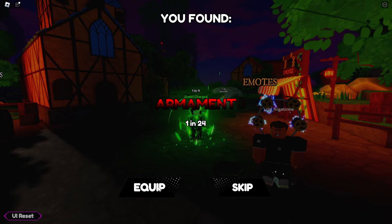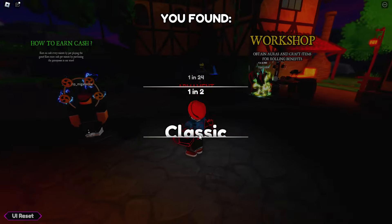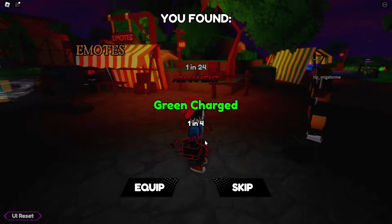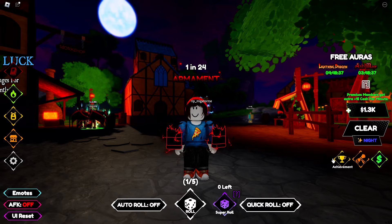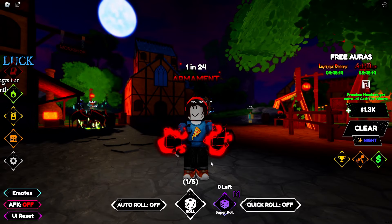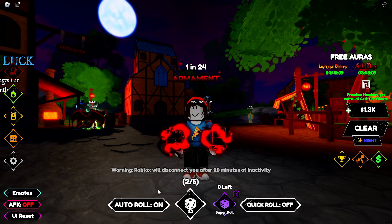Four spins in and we got the Armament — 1-in-24. It looks fairly basic, but it's a common aura so that's expected. Not bad at all. I'll turn off auto-roll briefly to adjust the settings — setting it to skip after 100 so I'm not constantly skipping common ones. Then I'll turn auto-roll back on and check back when something rare comes up.